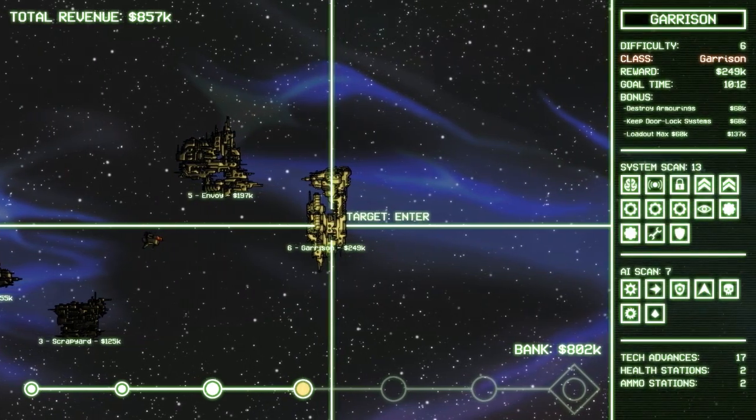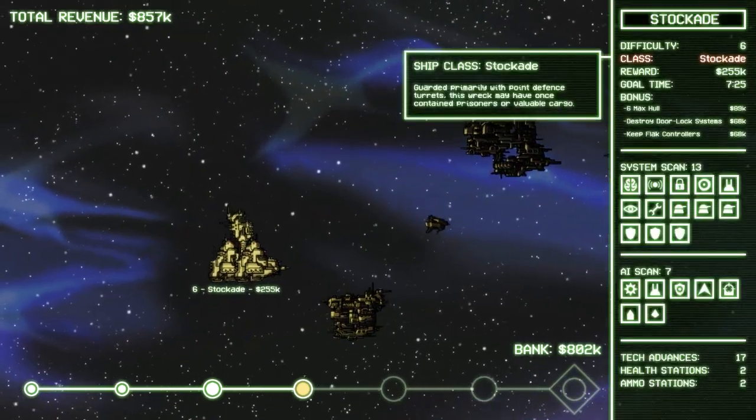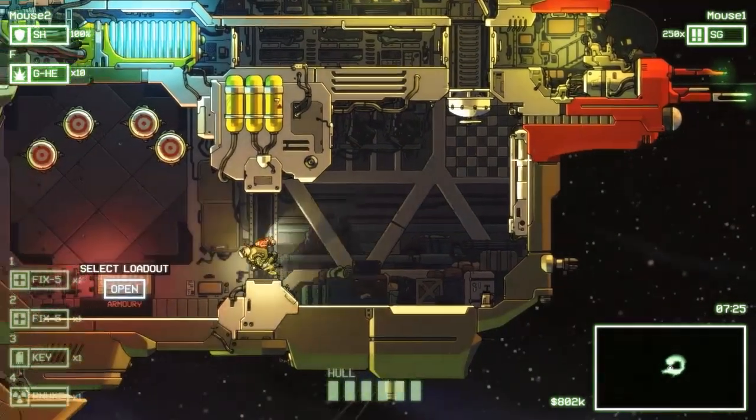This one has 'fuck no' written all over it — two armor systems and a bunch of drone generators. Nope. Let's go for the stockade. I don't know if I'm going to regret this or not, but if I can pull it off, we're going to be one wealthy person. There's a lot of potential money here.